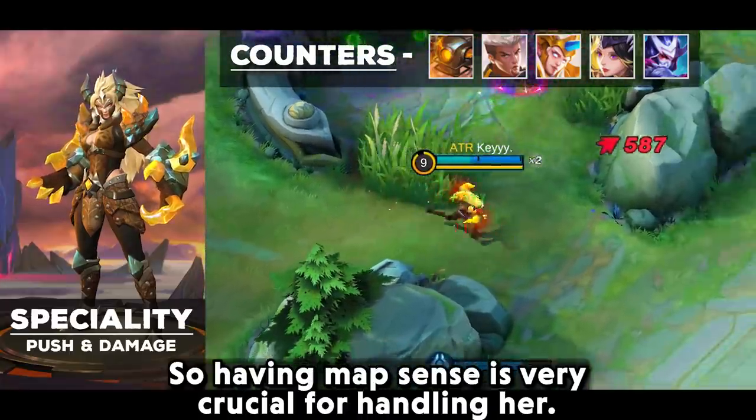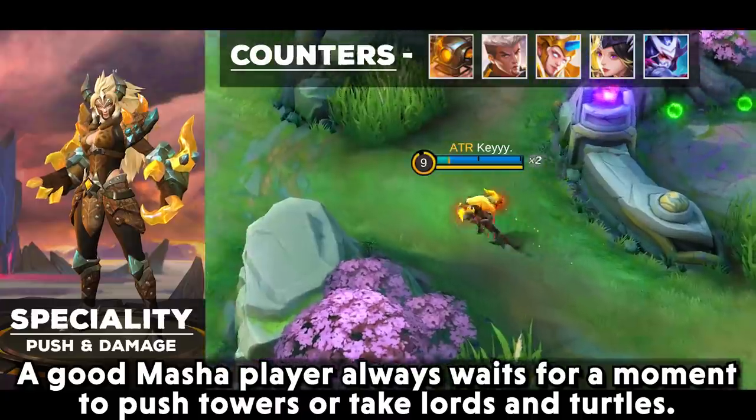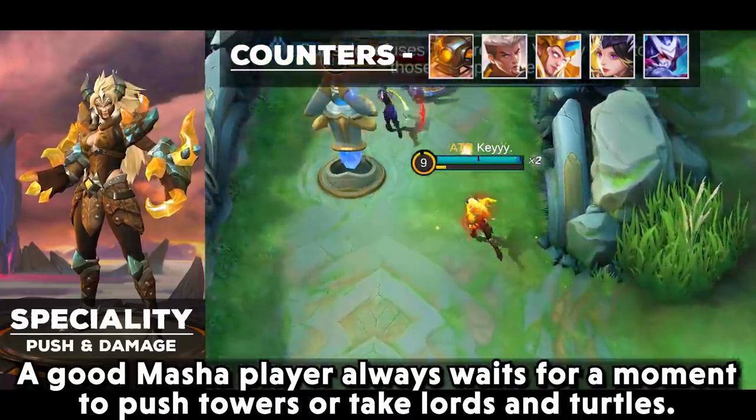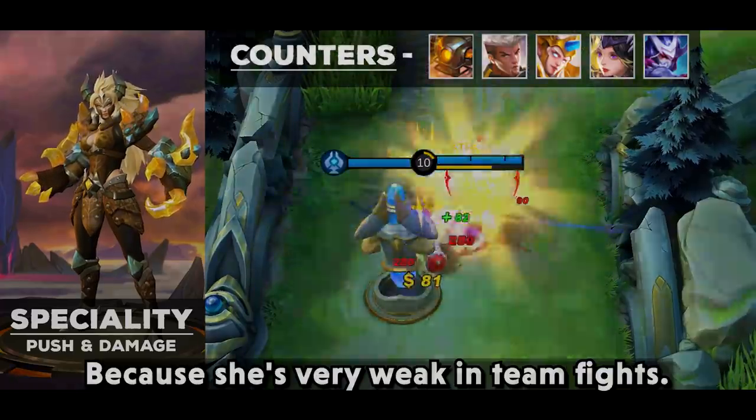Masha is a hero who can push towers and take objectives in no time. Having good map awareness is very crucial for handling her. A good Masha player always waits for the right moment to push towers or take the Lord and Turtle, because she is very weak in teamfights.